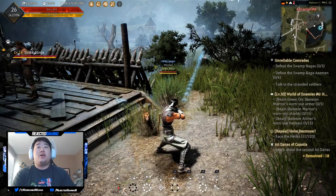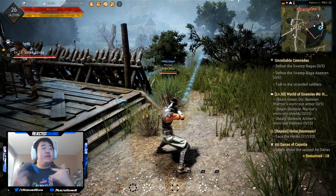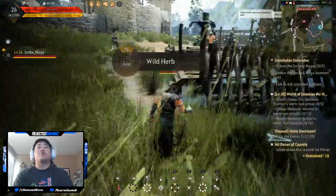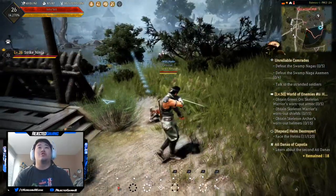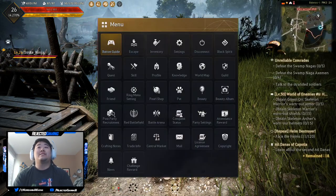What is up guys, this is Nick. We are back and the lighting in my room is perfect today. So we are back with the ninja - we're level 26 and we have the Unreliable Comrades quest to complete. I'm going to be popping this 100% extra experience scroll because we're going to be farming nagas today.